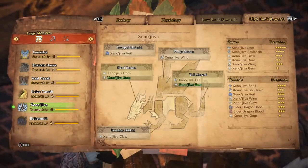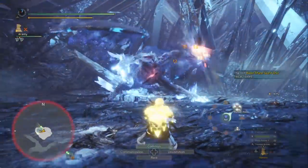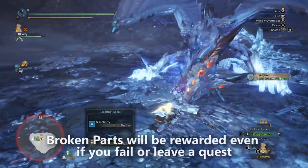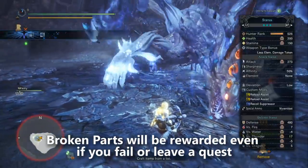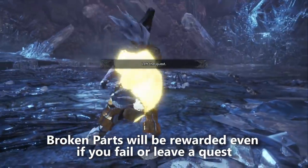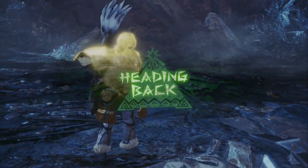The primary method for farming these horns is to break his head, and then quit the quest right afterwards. When you break parts on a monster, even if the quest fails or you end it short by quitting, the game still rewards you for those part breaks. This is true for Zaneshiva as well. So your goal is to get into the quest, break Zaneshiva's head, and then leave.